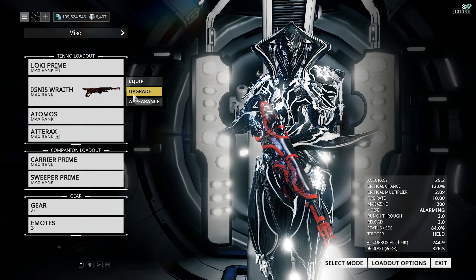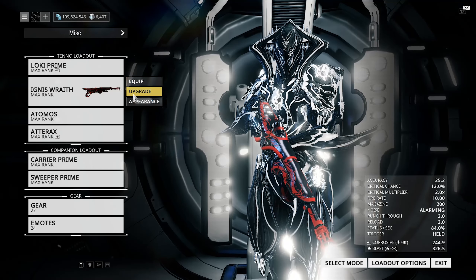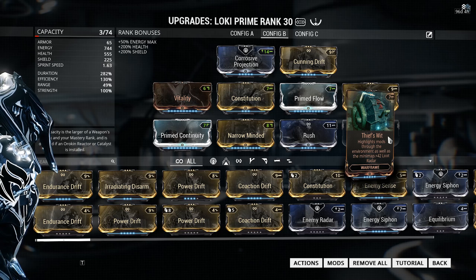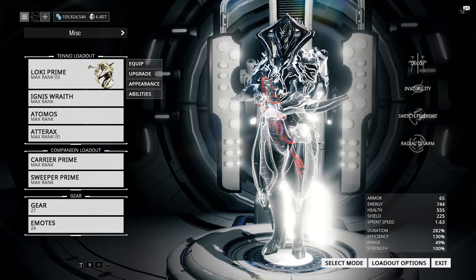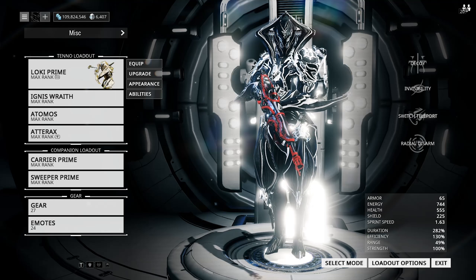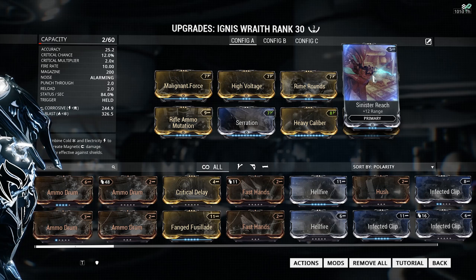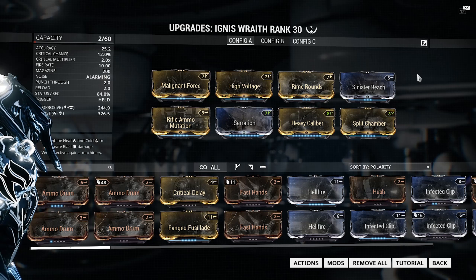We are going to be using the Ignis Wraith, and the reason we're using this weapon is because it allows us to clear rooms of all the small containers which would appear on our mini-map. The mod we have equipped on Loki known as Thief's Wit is basically going to highlight where the Syndicate Medallions are going to be for us. They'll show up on the minimap and you can pick them up, but if you have a bunch of crates in the way it becomes a problem differentiating a crate from a Medallion. We have Sinister Reach on the Ignis Wraith to increase the range, turning it into a really efficient crate destroyer.